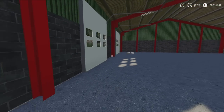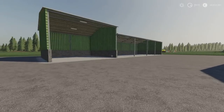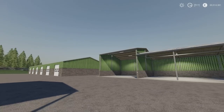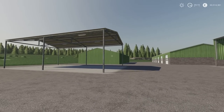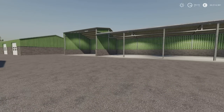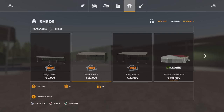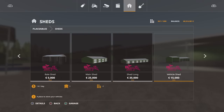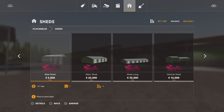And the last is the Vehicle Shed — light switch just there on the wall, nicely easy to find. Slot counts: Bale Shed one slot, Main Shed two slots, Long Shed two slots, Vehicle Shed two slots. Nicely made, nicely detailed. You'll find these under sheds. The Bale Shed is $5,000. The Main Shed $25,000. The Long Shed $35,000. The Vehicle Shed $15,000. For the size of those, the price is amazing.